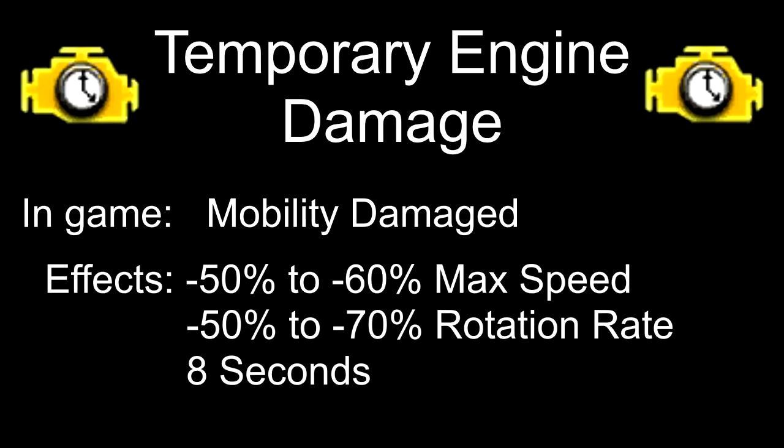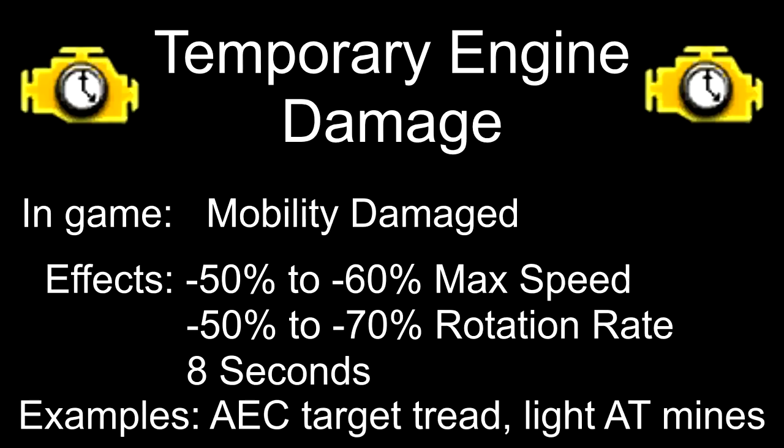We're going to start out by looking at the temporary criticals. The first critical we're going to look at is temporary engine damage, also known in-game as mobility damaged. The exact effects vary slightly between different abilities, however expect a large decrease in max speed and rotation rate. This can be inflicted by AEC target tread, light anti-tank mines, and M83 cluster bombs.